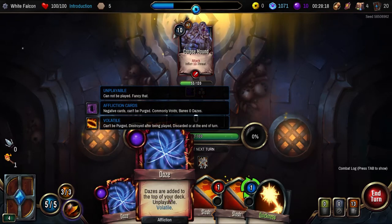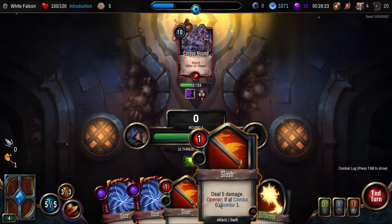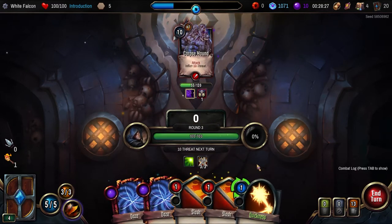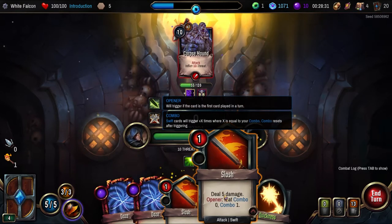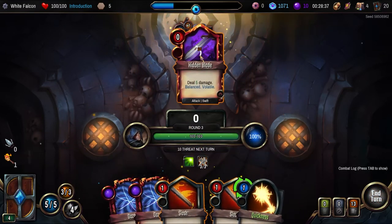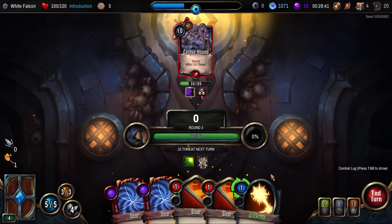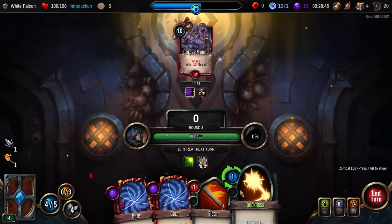Dazers are added to the top of your deck — unplayable. Why haven't we got an opener here? I'm going to check. Well let's do this first because we've got three combos. That's a free attack. This is definitely not going to be an opener now, but it's still a lot of damage. And now we can kill him.